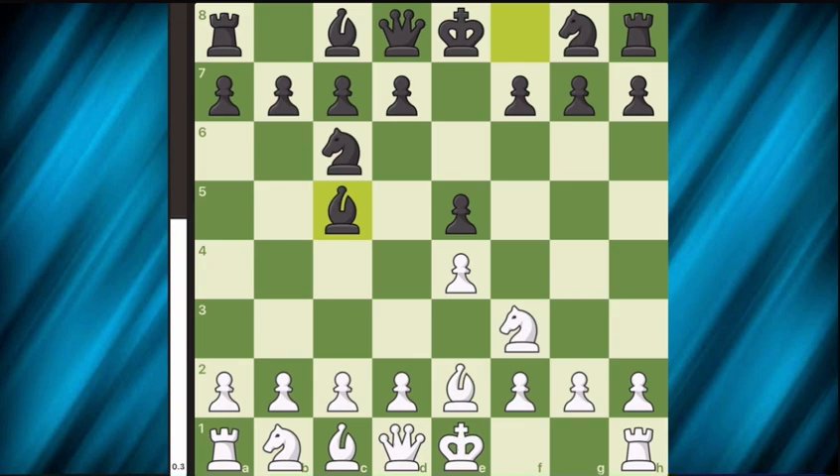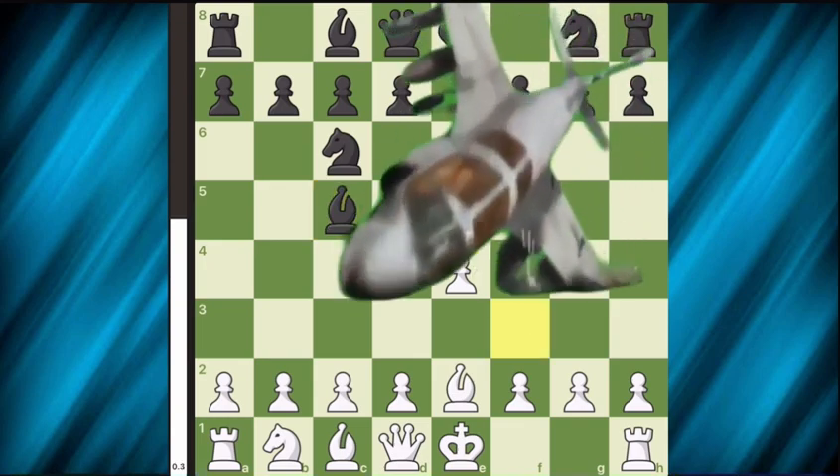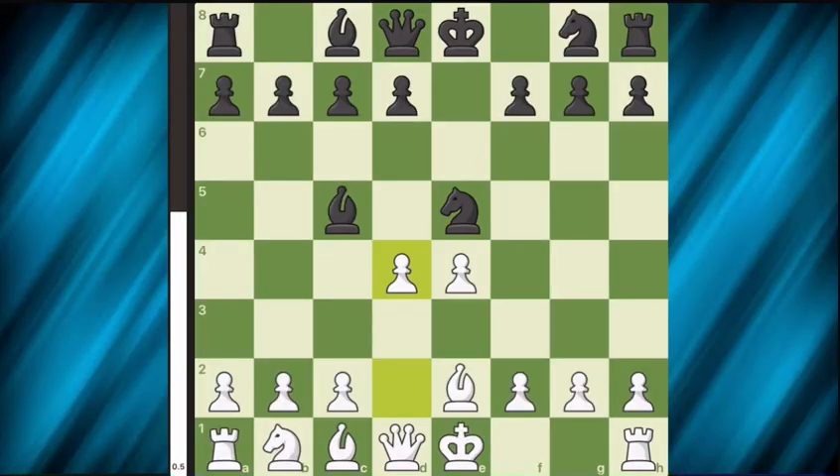Here we play the brilliant move knight takes e5 — this sacrifice forks the knight. This move is the reason behind playing bishop e2 earlier instead of bishop c4. If bishop c4 was played, this fork wouldn't be possible as black would just capture the bishop.